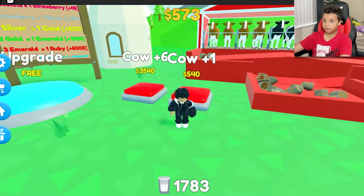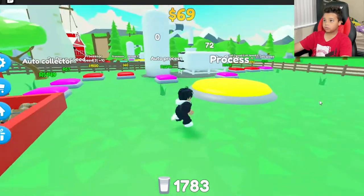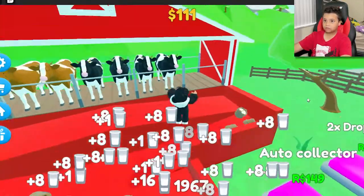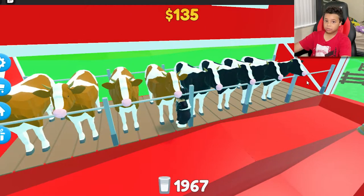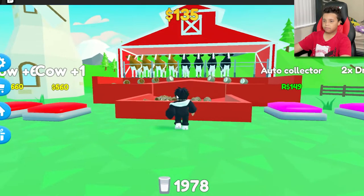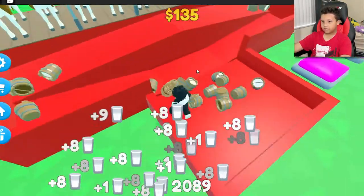Buy it again and again — we have one, two, three, four. We need two more cows to get a strawberry, because once we get two more cows we can make another chocolate. We need five chocolate cows and we already have four, so we just use those five chocolate to make one. Shopping — this game is really fun, I like it.